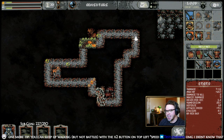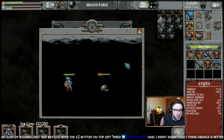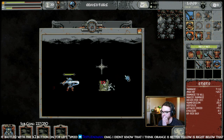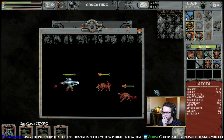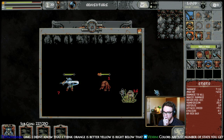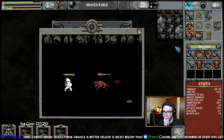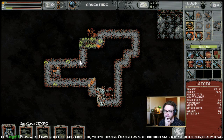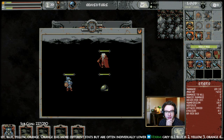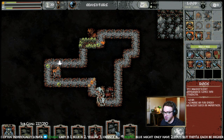Does anyone know? Orange is better — orange is better. Whoa, big damage, big big damage there! Gray is one, blue is two, yellow three, orange four. Blue might only have two stats but they'll be higher.